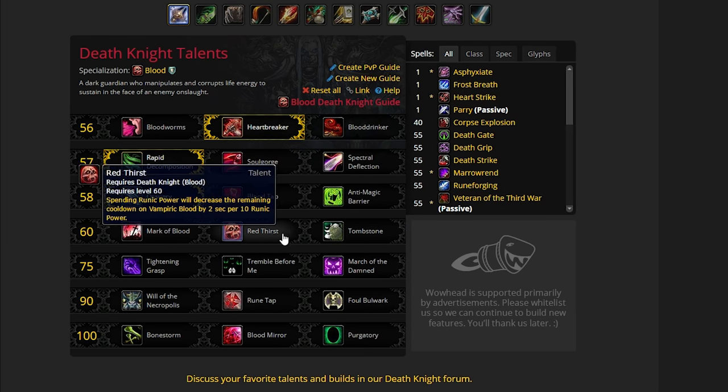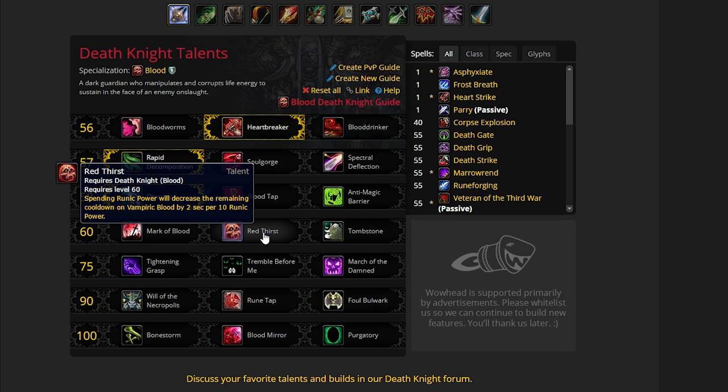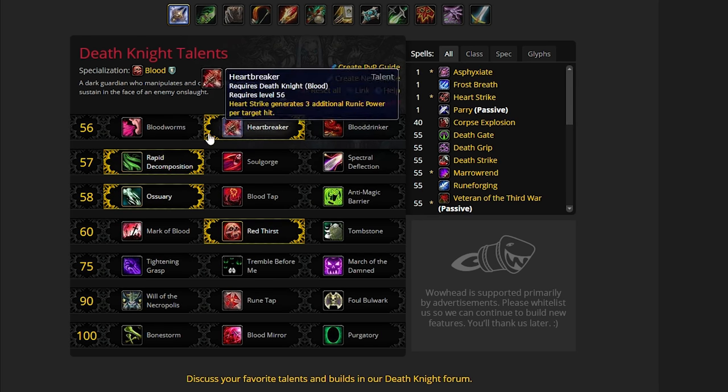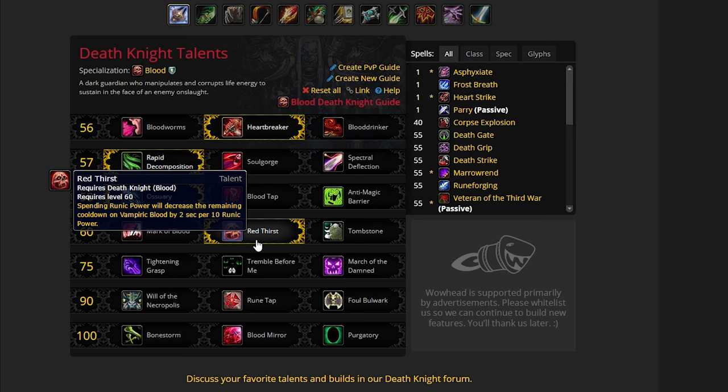The fourth line, you have a choice between Mark of Blood, Red Thirst, and Tombstone. Red Thirst is very strong — they've actually nerfed it recently in a patch, but it's still extremely powerful. Spending runic power will decrease the remaining cooldown of Vampiric Blood by 2 seconds per 10 runic power. You'll be surprised how fast you can get Vampiric Blood back up with this talent, especially with these first talents where you're spending Death Strike as much as possible. You're obviously using a lot of runic power, and your Vampiric Blood is coming off cooldown very, very fast, which is obviously great as a tank.